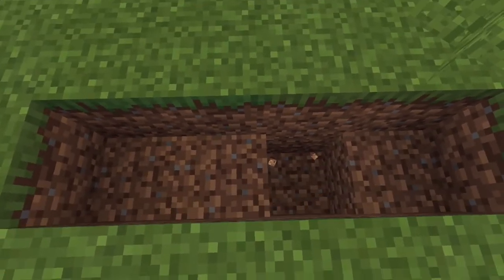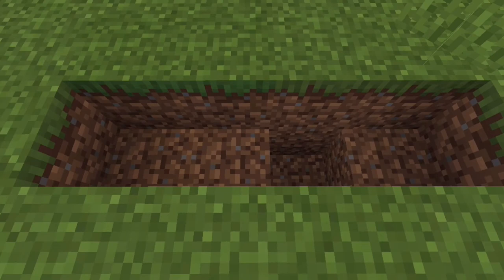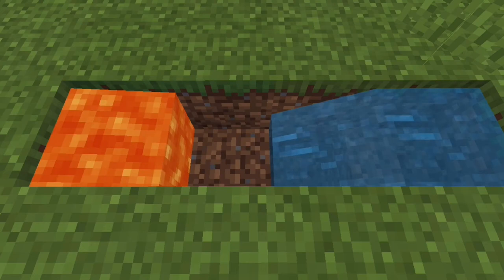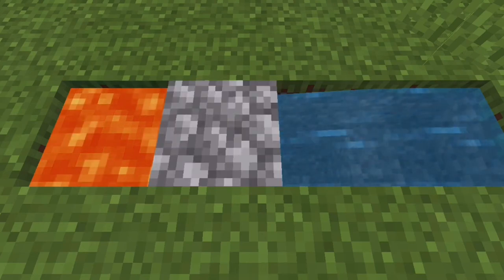It's really easy. Just to make a really simple cobblestone generator, you mine out a 4-block hole with a gap in the middle, and you place water into the gap and lava, and it should just create cobblestone just like that. Really simple, that's it.